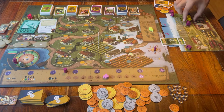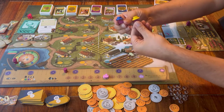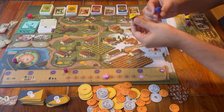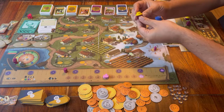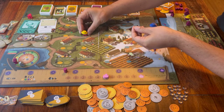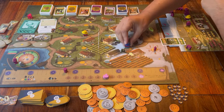The first difference is that some of your workers will have a hat on, meaning they are only allowed to be placed during a particular season. The workers with a yellow hat can only be placed on summer spaces, and the ones with a blue hat can only be used in winter.